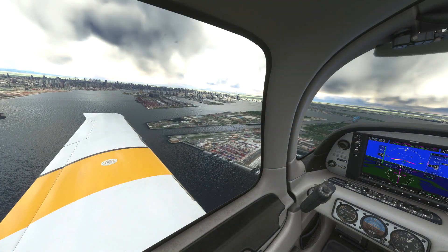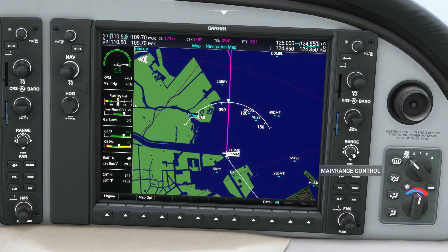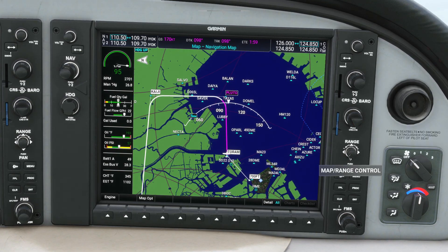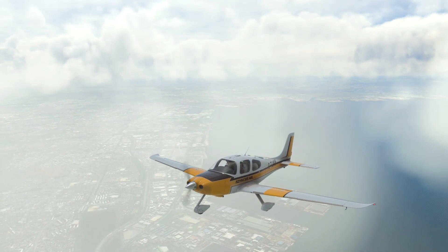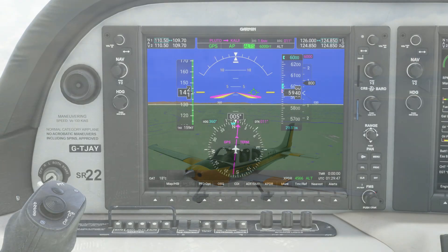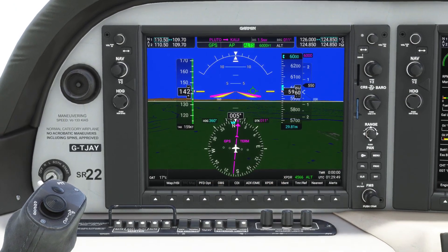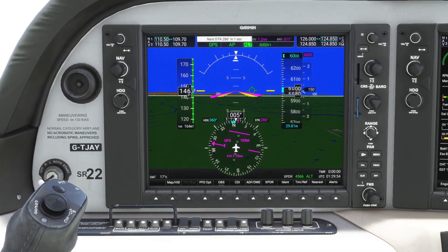During this flight we'll alternate between an in-depth look at the systems and the scenery. Starting with the easy stuff — just use the range control to zoom in and out of your map on the MFD. Our plane continues to climb to 6,000 feet where it levels off, and we see the altitude enunciator appear on the PFD as the airplane transitions into straight and level flight.